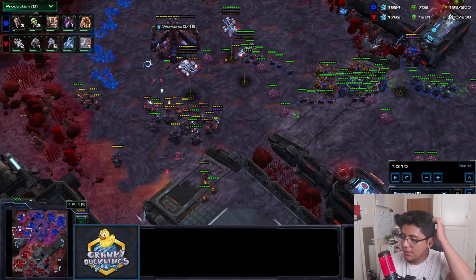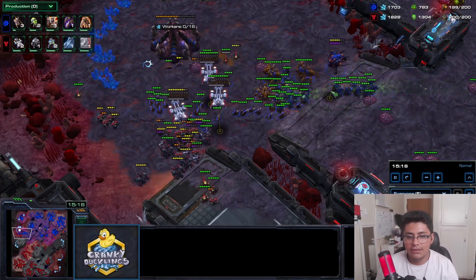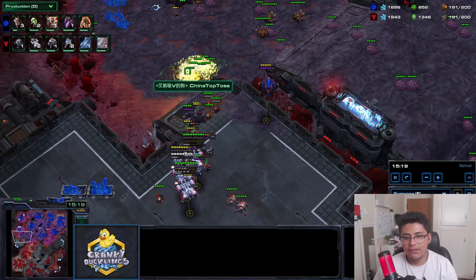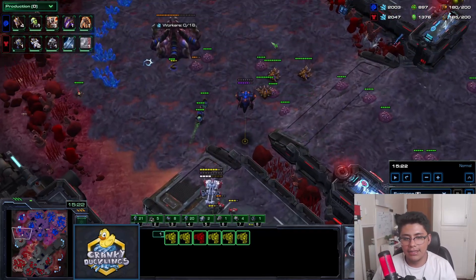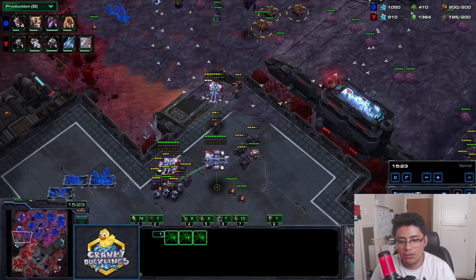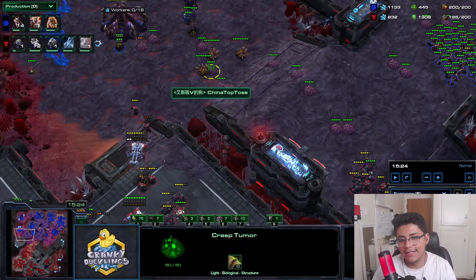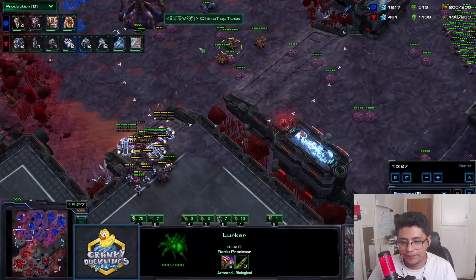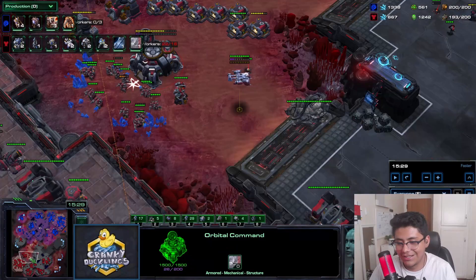With widow mines instead of tanks you don't have to play as positionally, which makes it harder for them to bulldoze you - even if you don't micro the mines, they're very dangerous. I run away, my opponent runs into the widow mines, I clean up, and my ghosts survive. With no ling-bane buffer, I can actually land snipes cleanly.